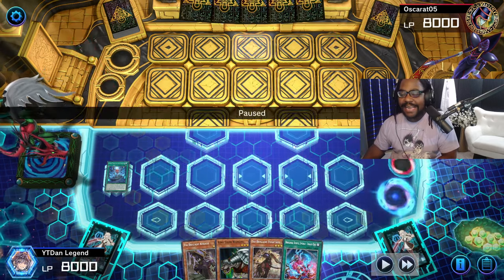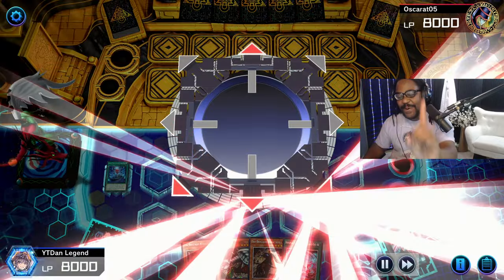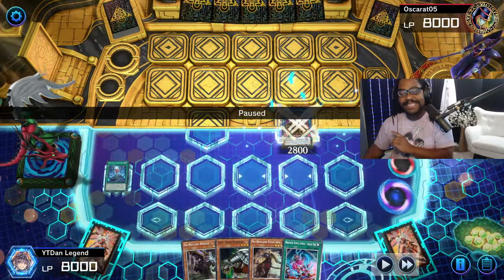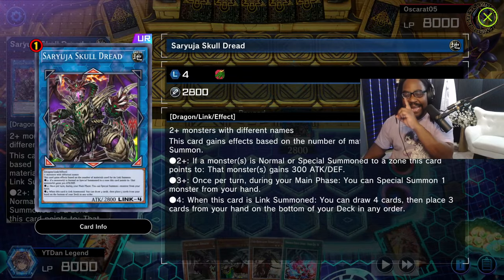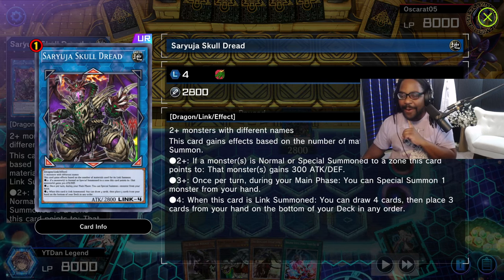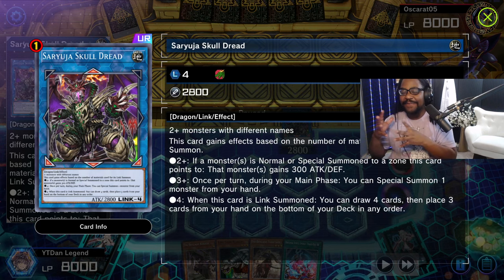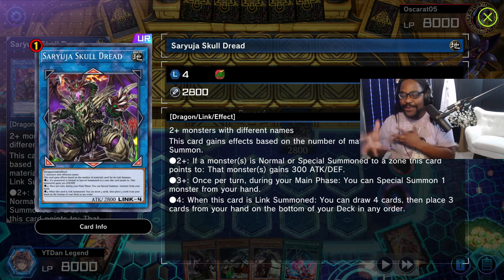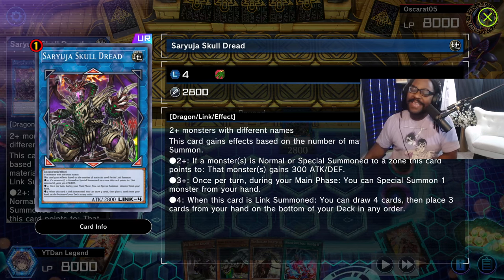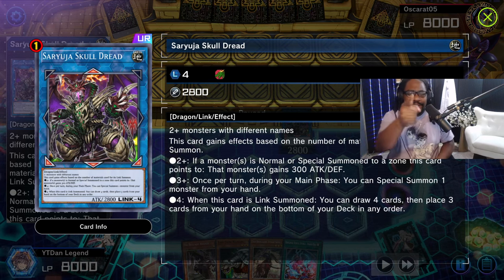We're going to go ahead and hit up our Link 4 so that we can draw four more cards. It's a shame Konami did not give this man an animation, but they definitely gave him a limit — a limit of one. This card says if you Link Summon him with four bodies, you can draw four cards. And since the opponent didn't play Ash before, we know we're going to draw those four cards.